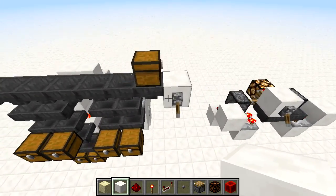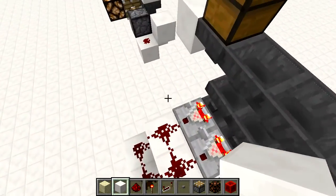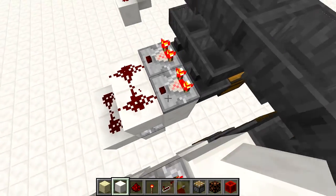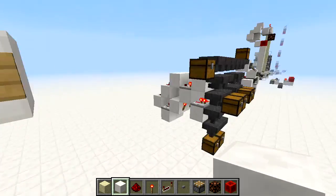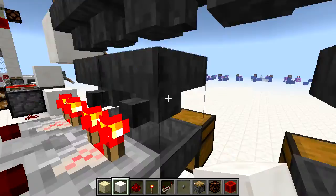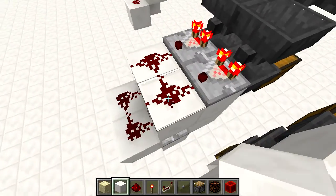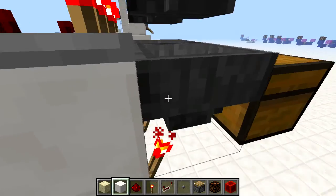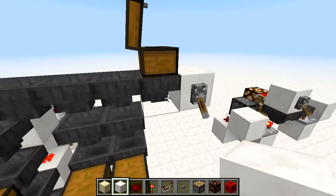This here is an item sorter — another common hopper invention. You throw items in here, and comparators — which we'll go over next episode — can detect how many items are in a container. This one has 22 items. As soon as it hits 23, its signal strength bumps up to two, which activates the repeater and unpowers this hopper, allowing items to be sucked from this hopper and sent to your chest.